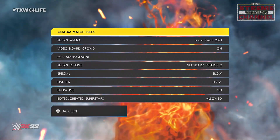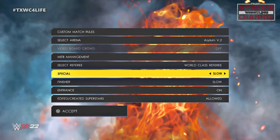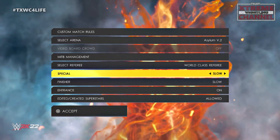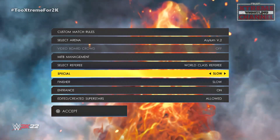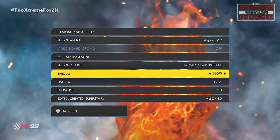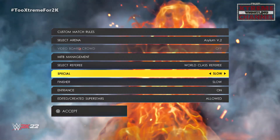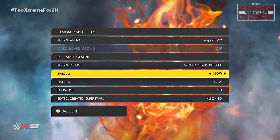Now you can go ahead and select whatever kind of arena you want, but the one thing I do recommend is that you have your special and finisher set to slow. This is going to make it a little bit more realistic. After you burn through those three finishers, you're going to have to wait to get more — so you can't just go on that early spastic, hit the finishers, go for submissions, and if you don't get it, just keep getting finishers and rinse and repeat. You can't do that — you've got to earn them back. So I recommend slow.